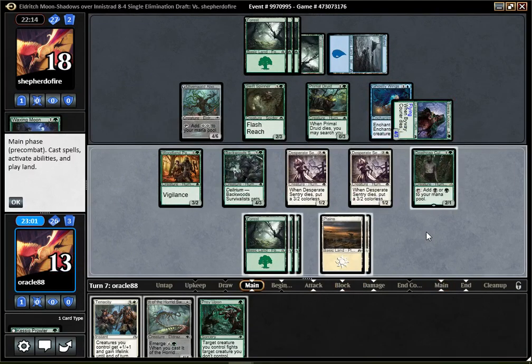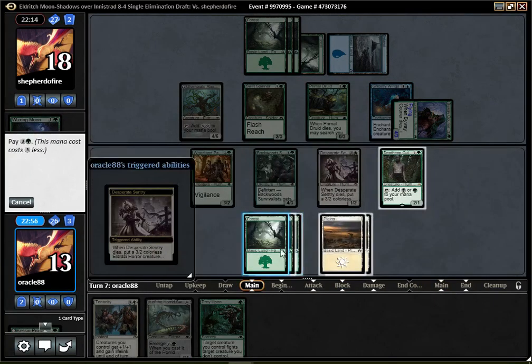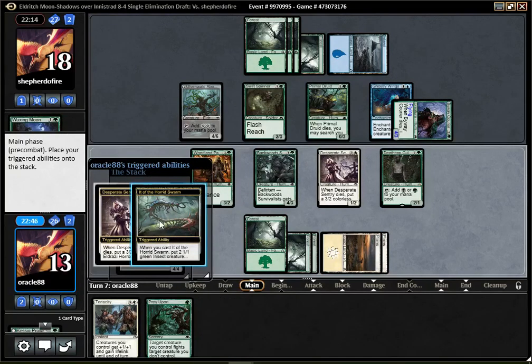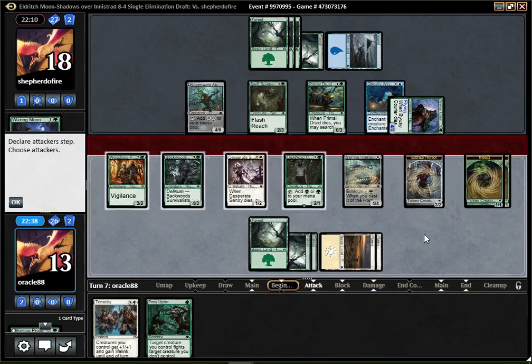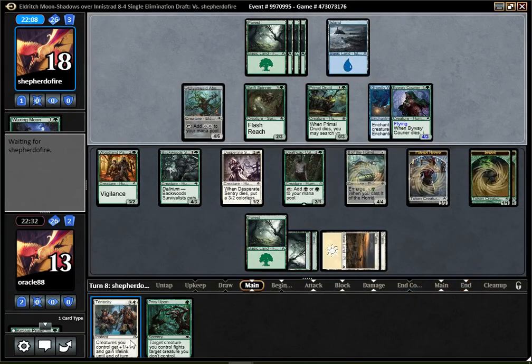Prey Upon — certainly not a bad card. I can get rid of the Byway Courier if I want to. I'm not sure that I need to do that right now though. I think I'm just going to wait for now, and probably use Prey Upon in my second main phase next turn, after I have Tenacity to finish off something good. I think I will just not try to do math and attack with everything next turn, unless the Prey Upon play is something that makes me change my mind. In general, I think that's going to be my line.